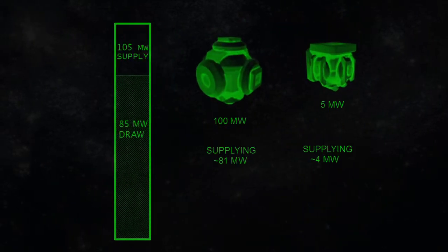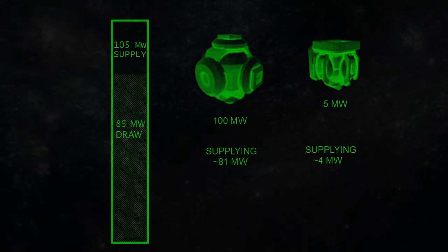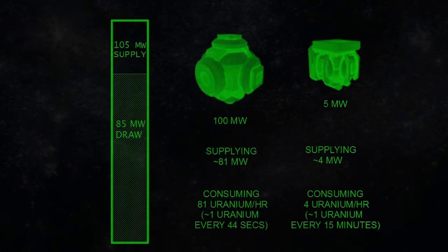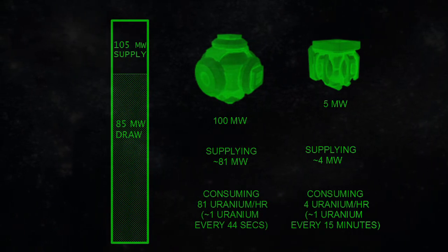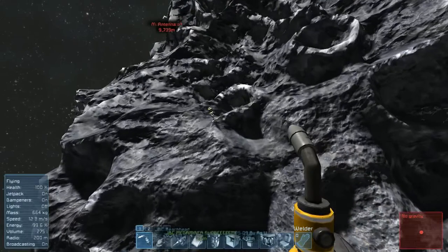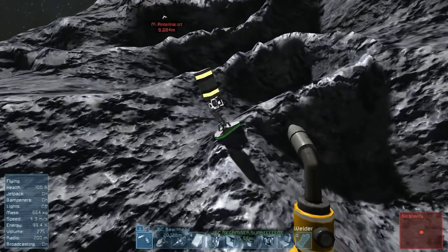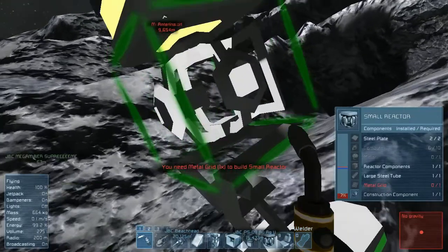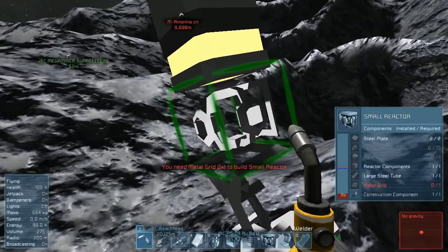Each reactor only supplies an amount of power proportional to the total reactor demand over all of the reactor supply. All the reactors in Space Engineers consume fuel at the same rate, which is 1 uranium per megawatt hour supplied. Thus, when you have a small beacon or other pilotless craft, you can calculate how long its reactor will last by dividing the number of megawatts the ship draws by the number of uranium units you put in its reactor.